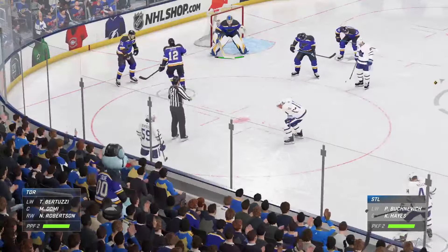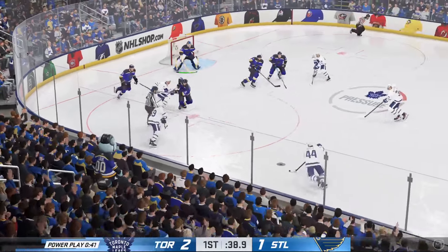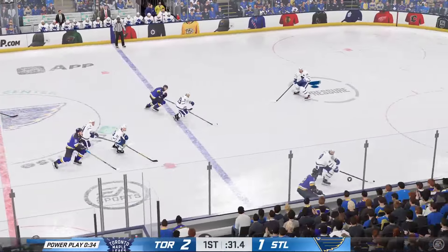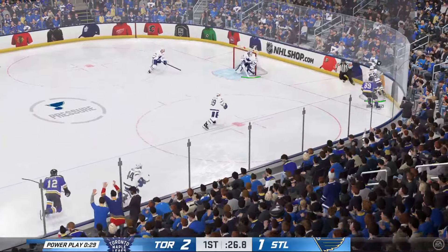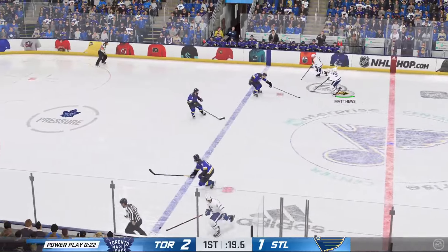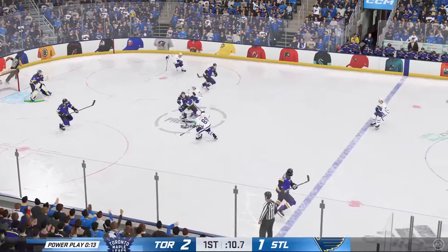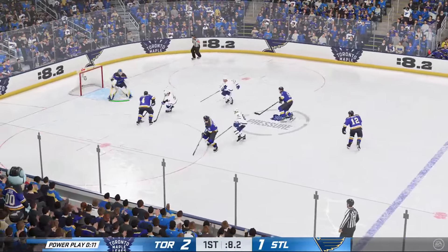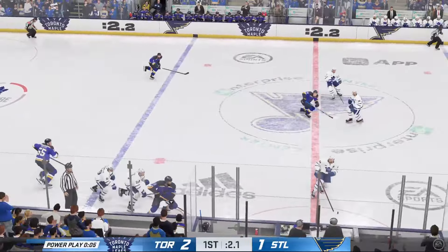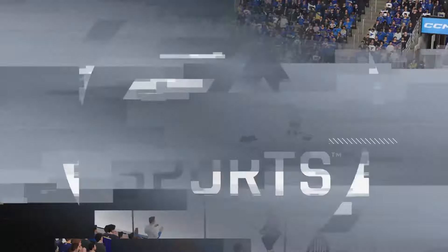Domi's ready for the draw on this man advantage. The Leafs will go to work here in the offensive zone. And that's knocked away. Solid hit on that play. Quick pass to Robertson. Toronto's got the puck in the defensive end. Reaches out and uses the stick. Hangs on to the puck after taking a hit. Pokes it away to stay on the attack. And he just gets a piece of it to keep it out. Moves it on over to Hayes.